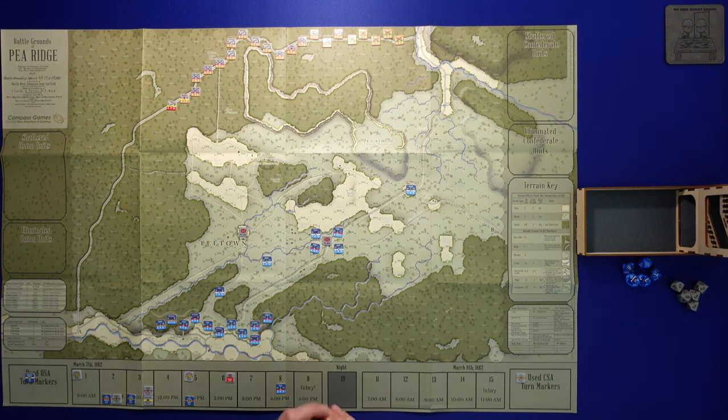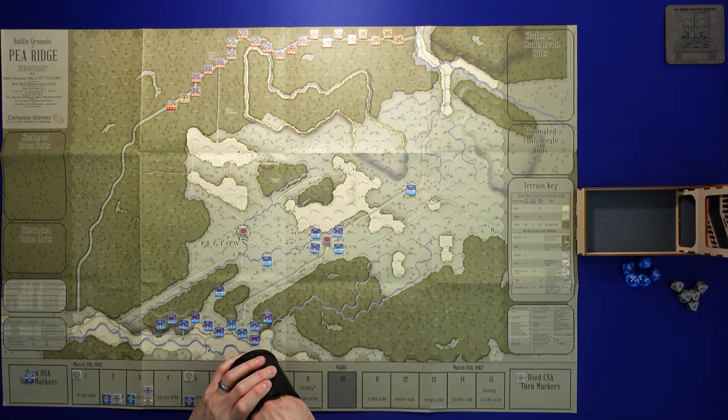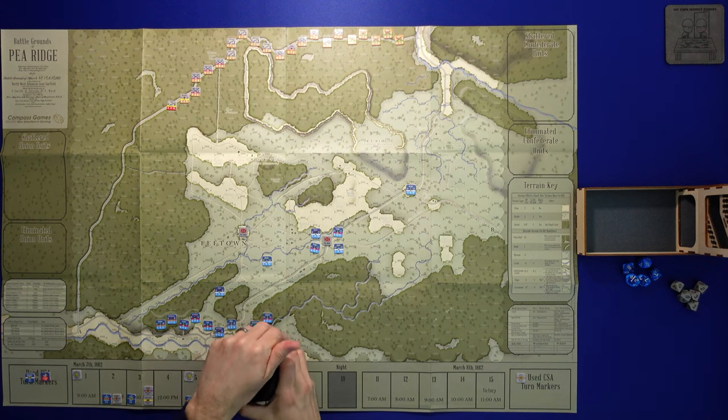We pull the Union combat chit next, but there is no possibility for combat, so we just take that off the board. There are two chits left in the cup.